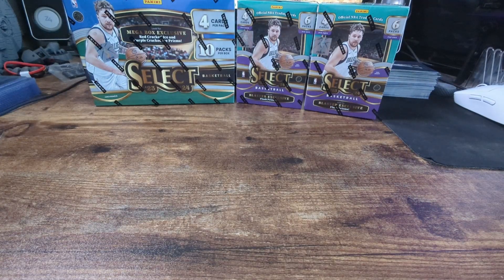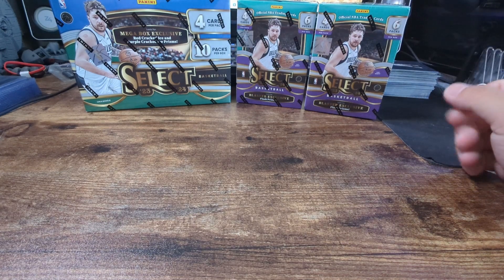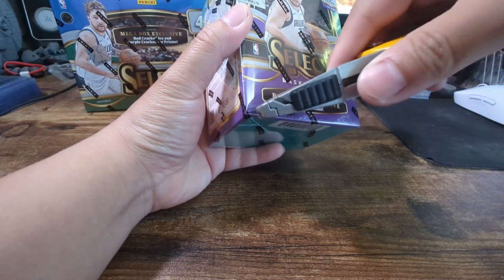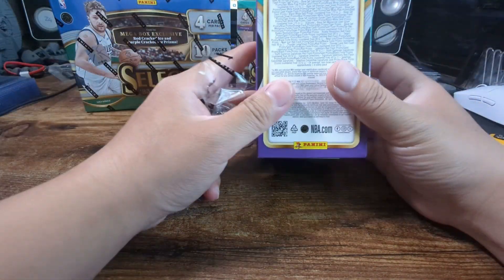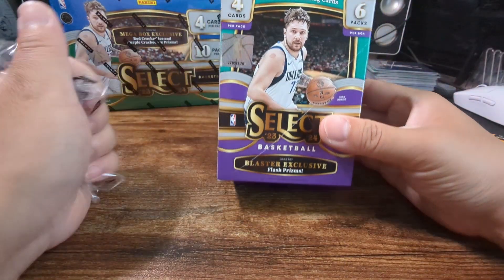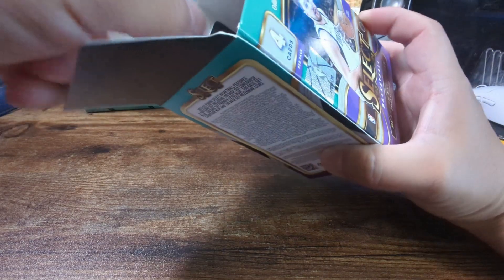Welcome back ladies and gentlemen, look what I got for you guys today - one box mega and two of the blasters Select. These have the same type of parallels you can pull, so there's really no difference. Here's what you can pull out of these blasters - the only thing is you get six packs instead of your ten packs per box. Let's get started with the blasters.